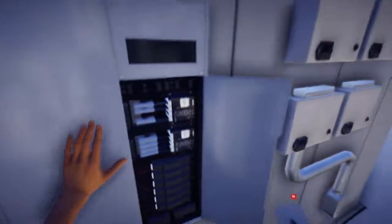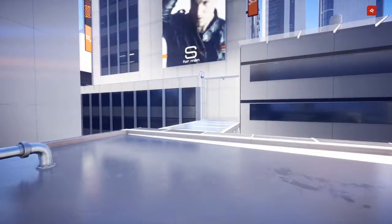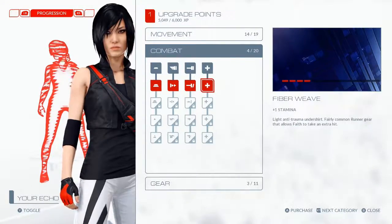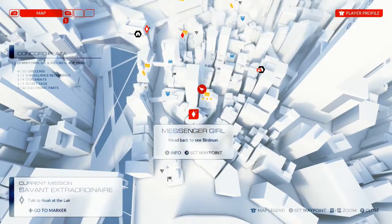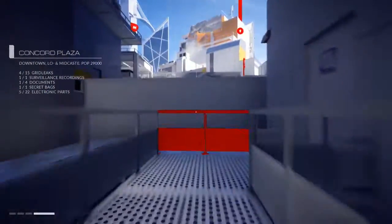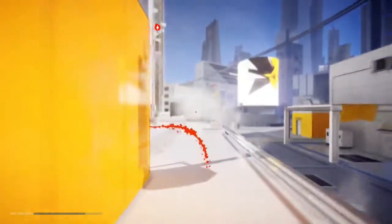Hey, what's up everybody, our boots here and welcome back to Mirror's Edge Catalyst. Finally made it back here so I could get combat upgrades — increased damage, protectors, increased damage for heavy attacks, fiberweave. I'm going to get the missions that were part of the beta out of the way, and I'm going to save this skill point for when I unlock the ability to get the coil.